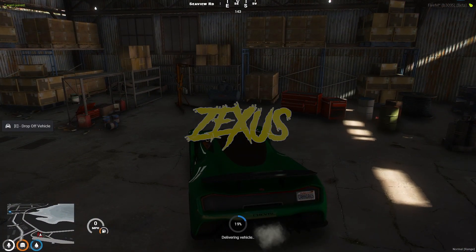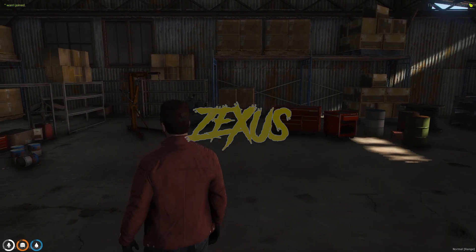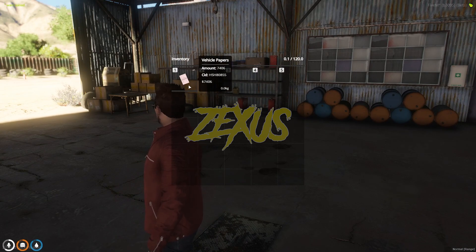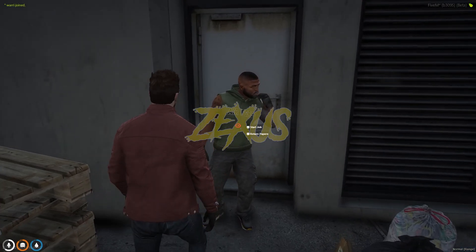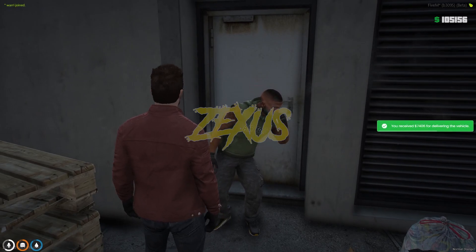We got a notification that our tracker has expired. Now let's go over there and press E. As you can see the vehicle is now delivering. In our inventory we got the vehicle paper and you can see the amount written over here which is 7406. Now we have to return to the boss — let's teleport ourselves over there and use your target on the boss, then click on Return Papers.